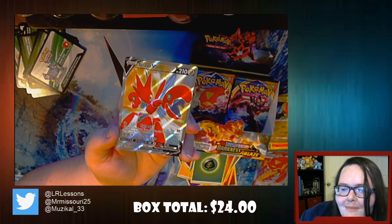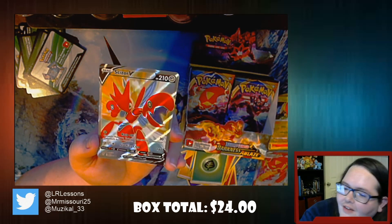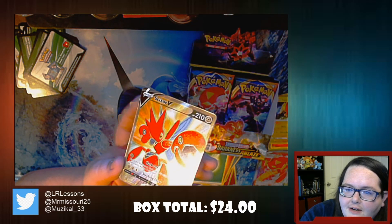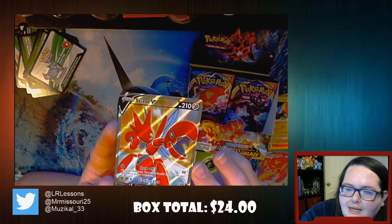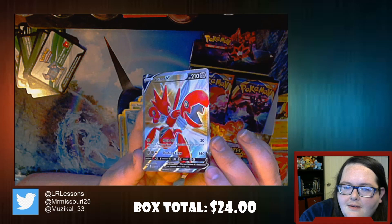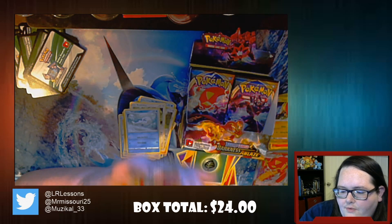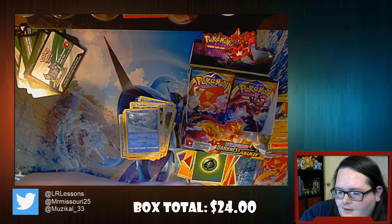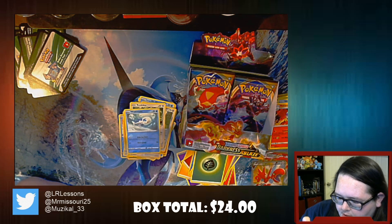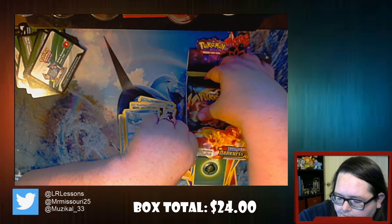We have a Full Art Scizor V! Just to pick up some of those extra lines in there - that really pretty, just really great foiling. Yeah, that's sick. That's so pretty. Definitely goes into a protector sleeve. I think that Tapu Koko is a rare too - it does have a little star symbol. So a Reverse Holo Rare into Full Art V is pretty sick. I think we're about halfway done - we've opened a good amount. Definitely nothing to scoff at. I'm holding out hope for this second half.